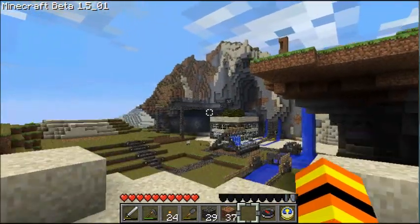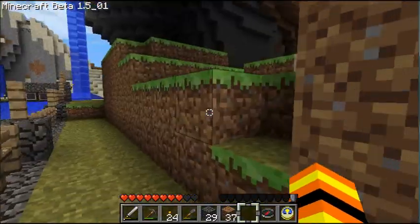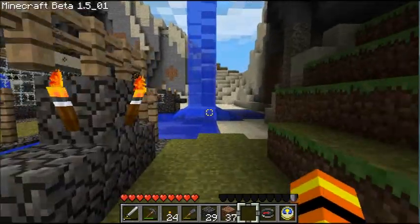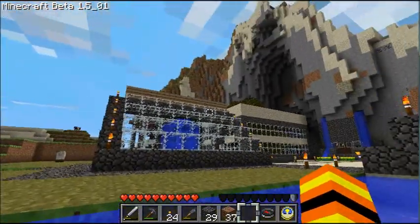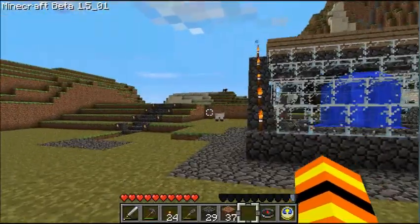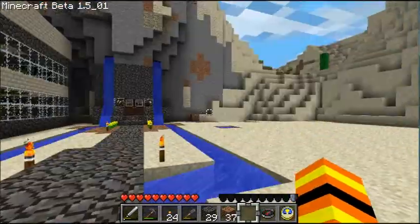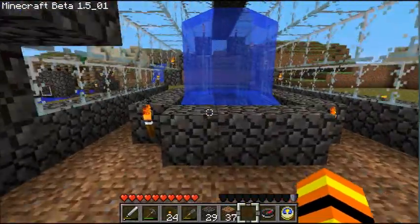Another thing I'm also probably going to be working on is making the top creeper-proof. I am not on peaceful, just for the record. Basically what I'm going to be doing is making it look a lot better, and then I'm going to put cactus up top to keep creepers from basically dropping on the top. But I will still have a sign saying caution.